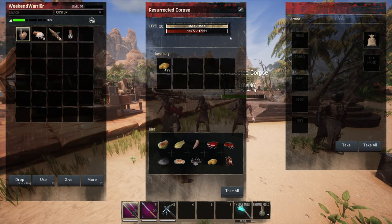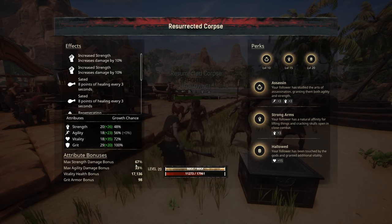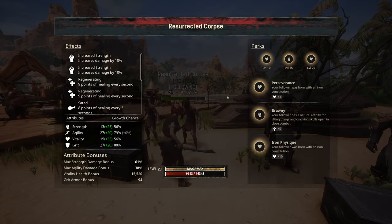Their health comes in at 16k, 17k, and 17k. With their damage — max strength damage bonus 67%. So they have a really good strength damage bonus increase as well. Let's go test this out.